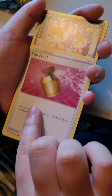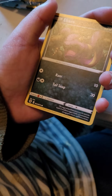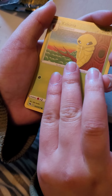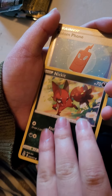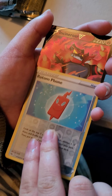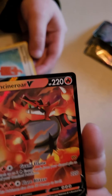Full Heal. Scraggy. Usually when you see three or four energy cards you're gonna get a decent card. Let's see - oh gosh, I'm scared. Let's see, go slow everyone. Reverse holo - and boom!